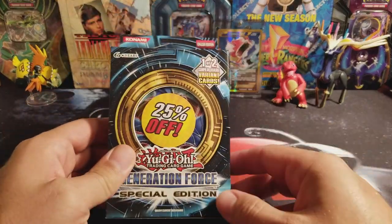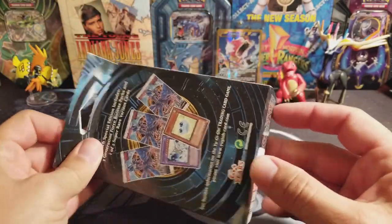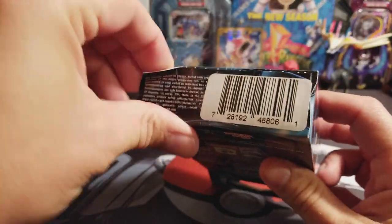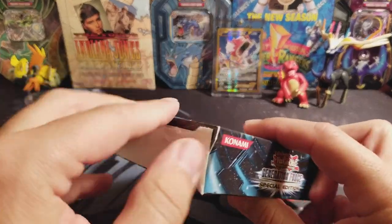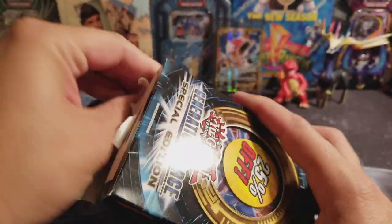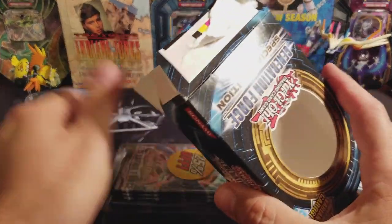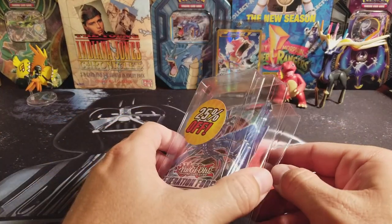Now let's see what's in this one. I know this has three packs. Let's see, what's the easiest way to open this? Maybe I can get to it from the bottom — or maybe not. This is going to prove to be the more difficult one to open. There we go. So I know this has a special card and three packs.